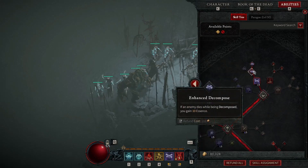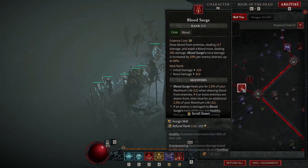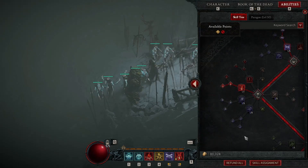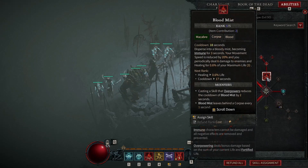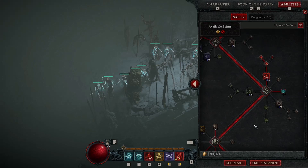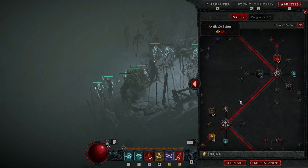So Decompose gains essence and slows down enemies. For the main attack skill I have Blood Surge with Enhanced Blood Surge and Paranormal Blood Surge. Then there's Blood Mist — I have it essentially to escape and not die when I'm on low HP. I also saw a video where there's a Blood Mist artifact where, when you activate Blood Mist, the corpses explode. If I find that artifact I'll definitely get Corpse Explosion again, but so far Blood Surge alone is doing most of the work.